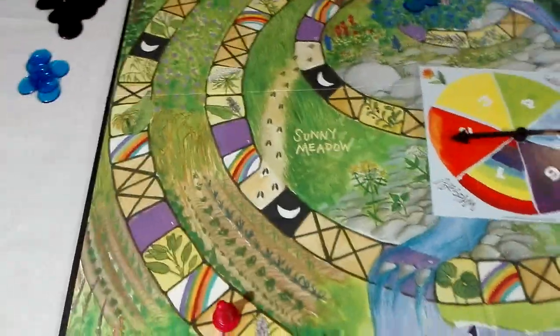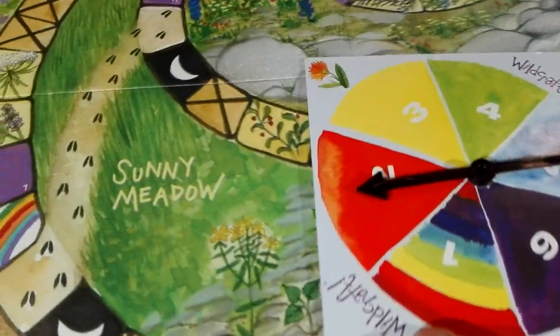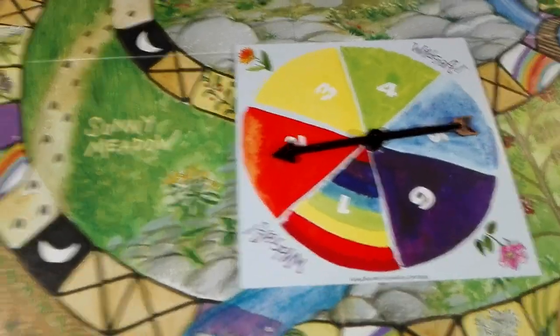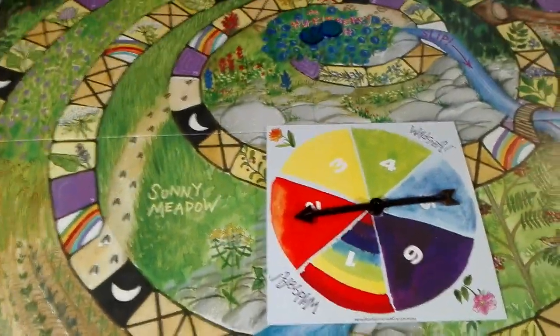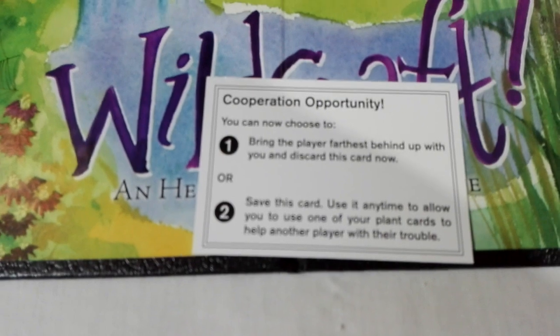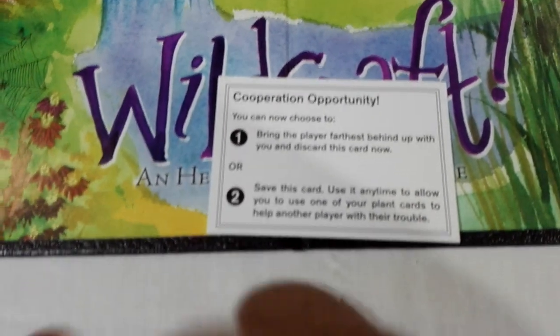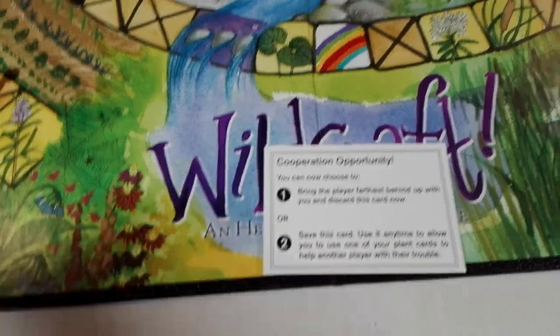You can see we have the rainbow symbol here, and the rainbow symbol on the spinning wheel. In either instance, when you land on the rainbow there or spin a one, you flip over the cooperation card. You've got two options: you can immediately discard this card to bring the player furthest behind up to your position, or alternatively you can save it for later when someone has an injury and doesn't have the right card — you can discard this to give them the card they need to heal.